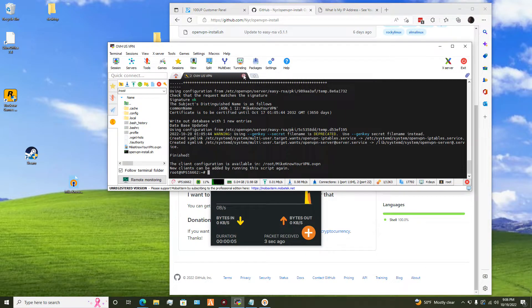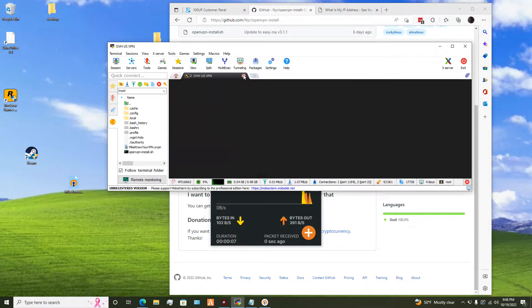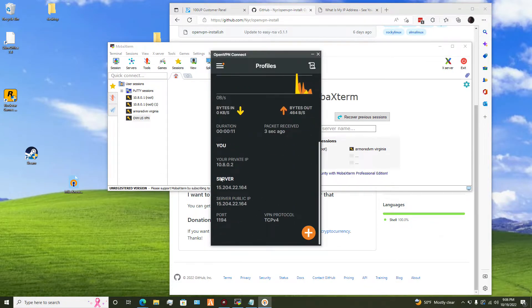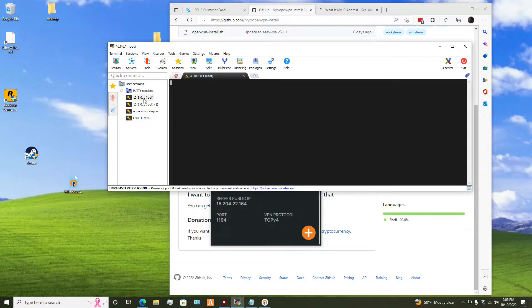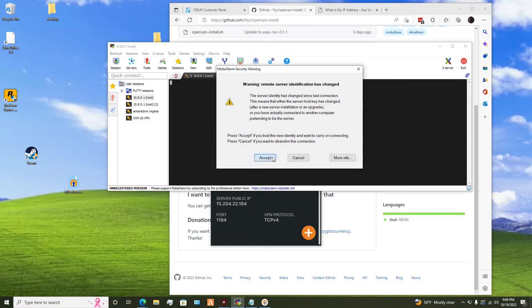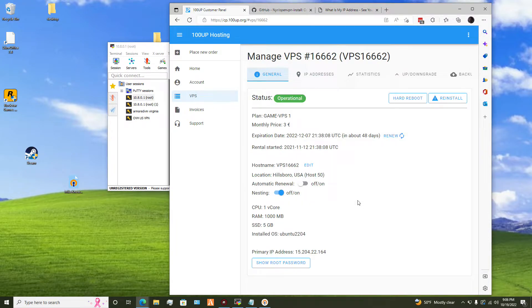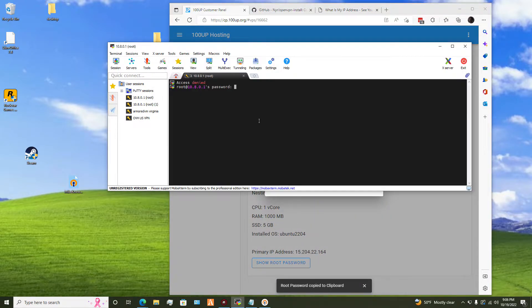And then next, just exit off of SSH. And then we're going to log in through its local address, as you can see. And as you can see, it's possible. Press accept. Go back to wherever you get your password from, copy the password, paste it in.